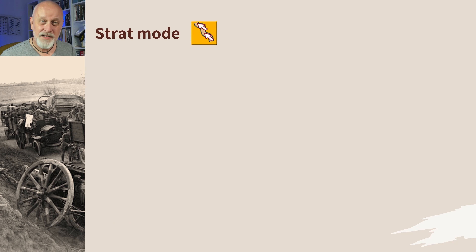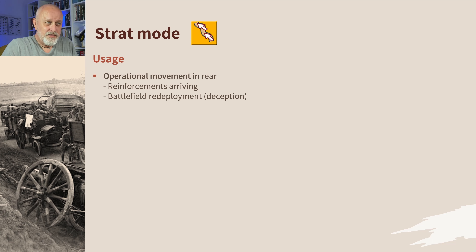Strat mode is movement mode on steroids effectively. It's used for operational movement in the rear — your rear. It's not designed to send your units barreling through a breach in your enemy's front and into their rear areas. It's really for reinforcements arriving to make them hurry up to get to the front line, and for battlefield redeployments from one end of the front to the other, particularly if you use a little bit of deception.